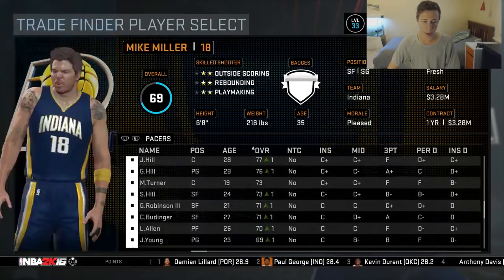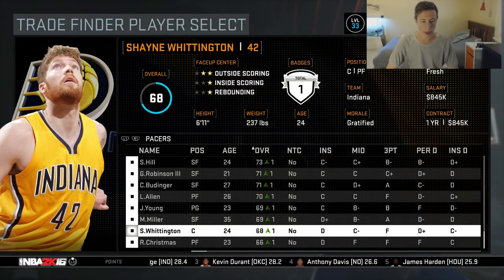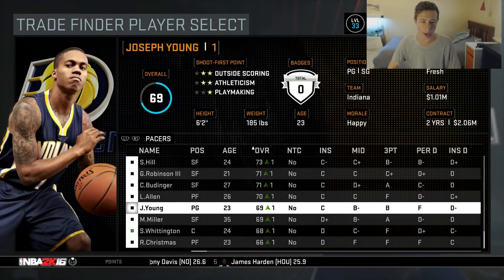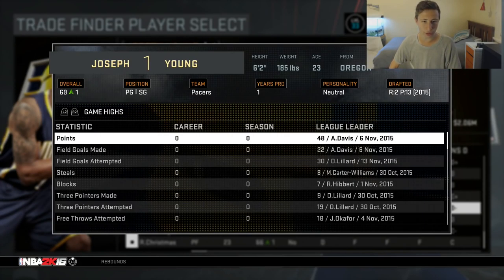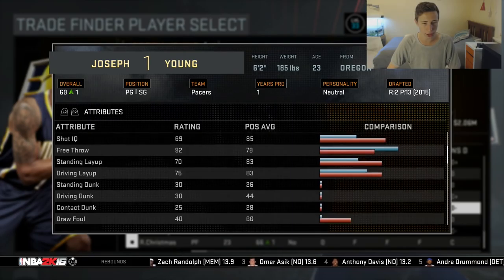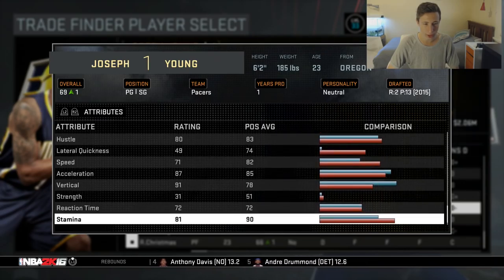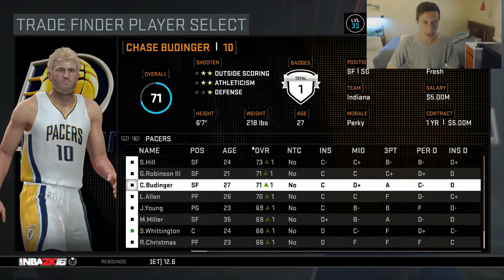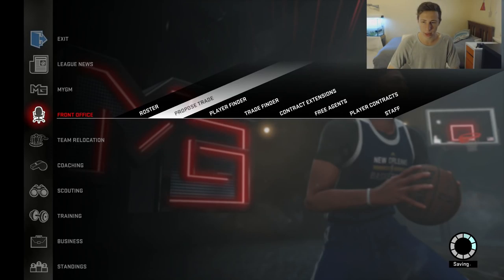Our roster is kind of full right now, so I plan to get a backup point guard and also pick up Danny Granger. Let's get rid of Shane Whittington. Joseph Young is 26 years old, he has an 80 shot three which is pretty good for a point guard. His free throws are 92, his defense - 91 vertical, that's pretty good. Lavoy Allen, Chase Budinger - let's clear some cap space for free agency.